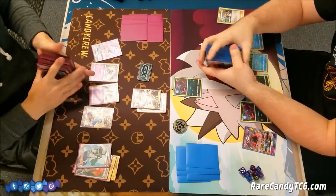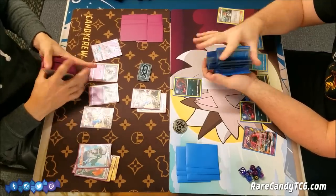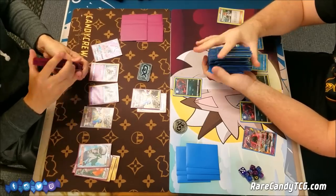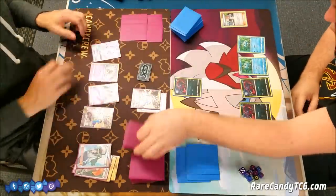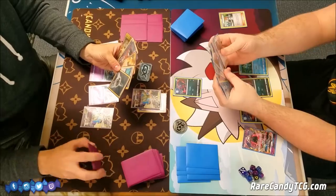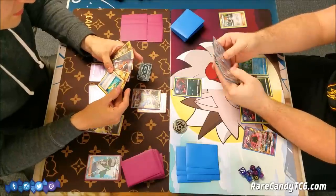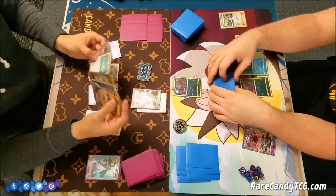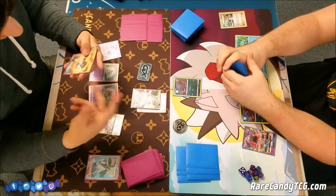I'm just going to play N. On the first turn I did have the option of discarding the N with Ultra Ball instead of Sycamore, but I think I had Rescue Stretcher and Super Rod in my hand. If I had discarded the N and played Sycamore this turn, I would have had to discard both recovery cards in the deck, which definitely would not have been fun. Better to play N and refresh both hands — we both draw equal to the amount of prize cards we have left. I have Metal Energy, which is nice, but unfortunately Ultra Necrozma's attack does require one Metal Energy, and I don't have any Psychic Energy to discard.